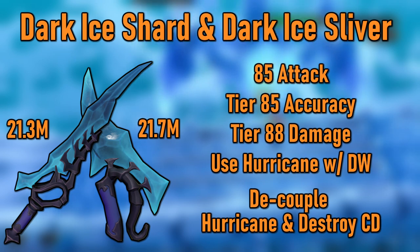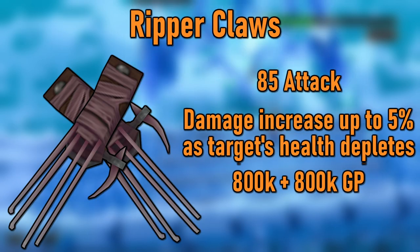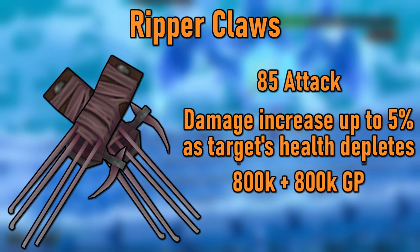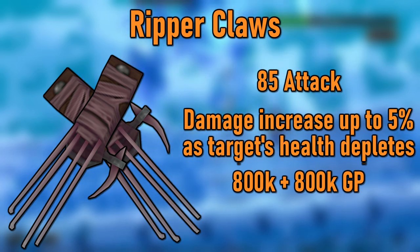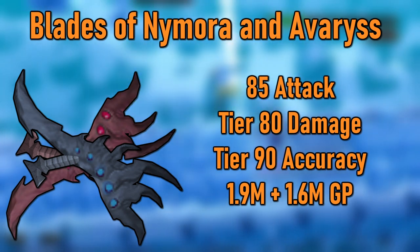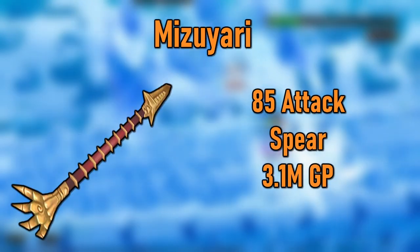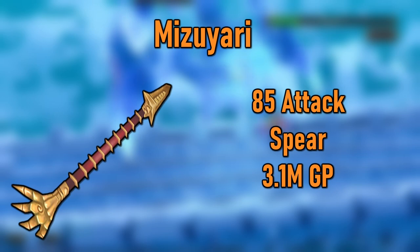Not so bad for what you get, but still almost three times the price tag of the previous most expensive weapon in the list. If you can't swing that, there are still two more tier 85 sets worth getting. Number 1 are the Ripper Claws, which only cost about 1.6 million GP for both. These have tier 85 damage and accuracy and have the set effect that increases your damage against your target up to 5% as their health depletes below 50%. The other options are the Blade of Nymora and Blade of Avaryss, which have tier 90 accuracy and tier 80 damage and cost about 3.6 million GP together. If you need high accuracy, go for the Fury Swords; if you have high accuracy, go with the Ripper Claws. An honorable mention here is the Mizuari, a tier 85 spear that costs 3.1 million GP and is really great if you want to kill Corp.